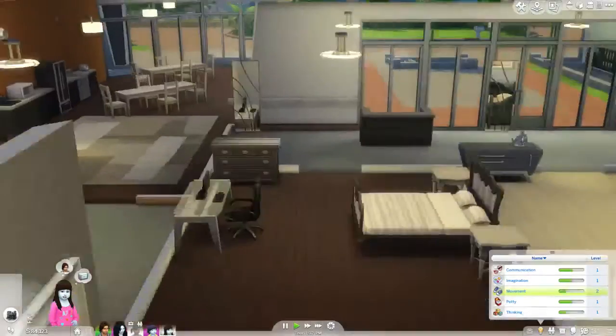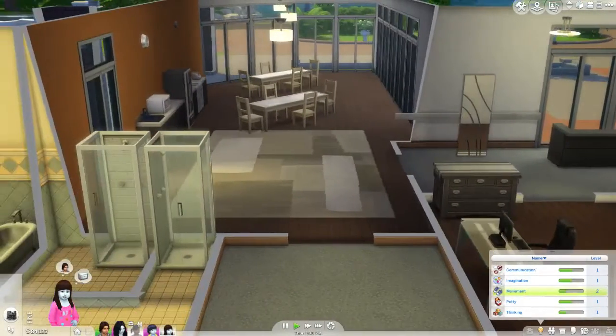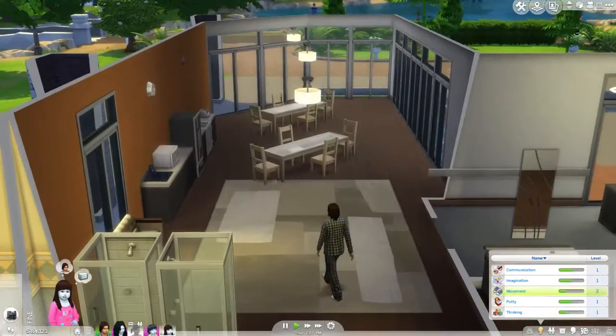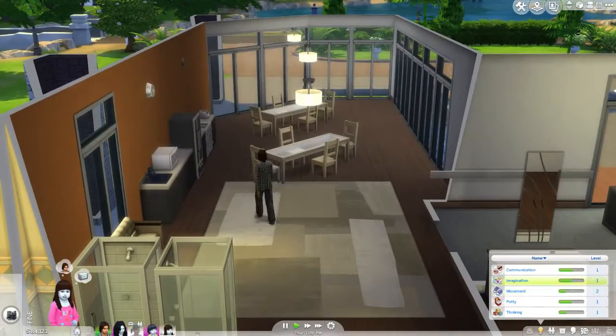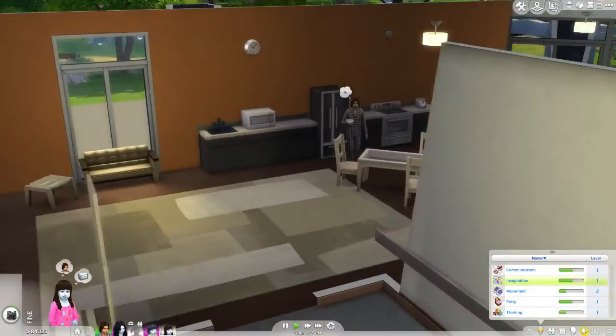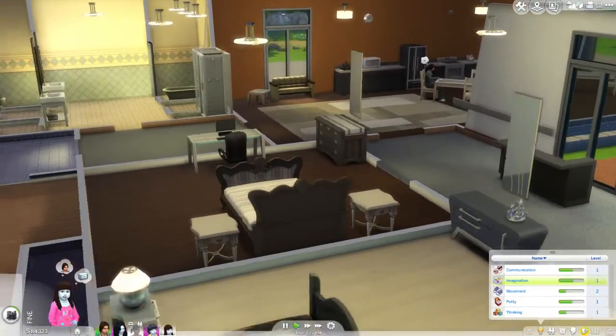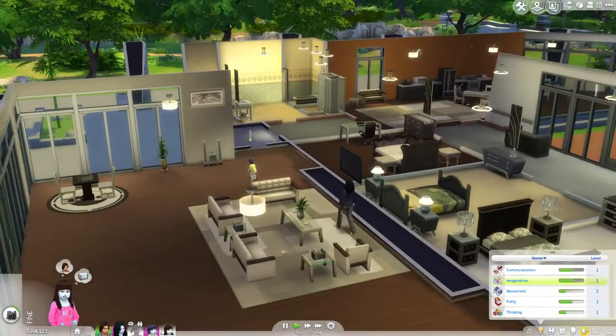Over here is the kitchen and dining room. I just left this walkway open so they could walk through there. I left the tables — I think there were two — and then I just put in a fridge and stuff to make it like a household kitchen. So there's the house.